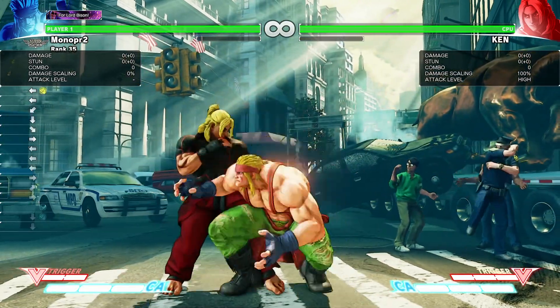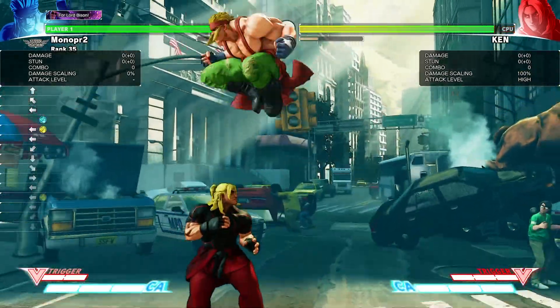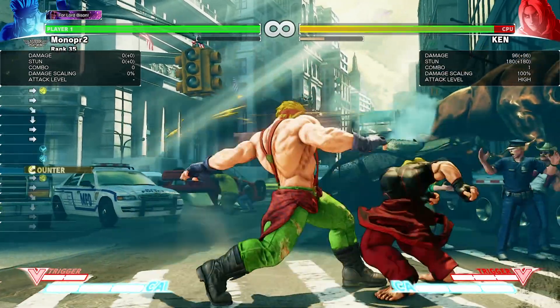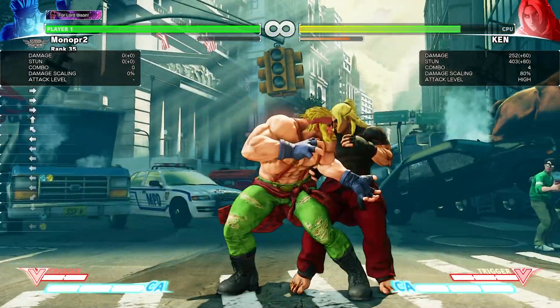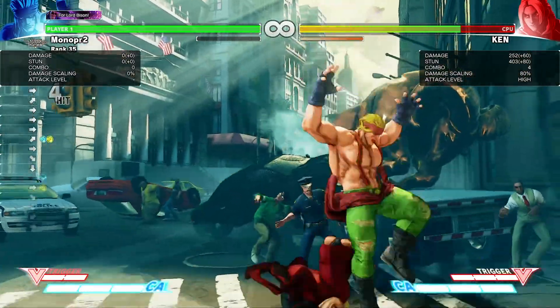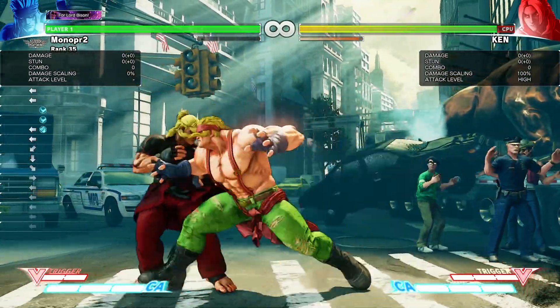If you land the Medium Flash Chop on Counter-Hit, you can do either Standing Light Punch or Crouching Light Punch, or you can extend into Standing Slope. This is after a Medium Flash Chop on Counter-Hit. You can do your Light Kick because it comes out in 5 — because if you do Low Flash Chop normally, he blocks the Light Kick.